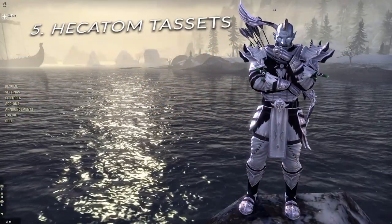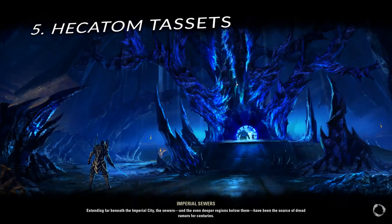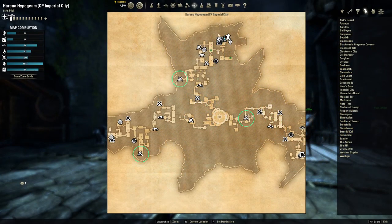Item number five: Hecatome Tacits. This lead drops in Imperial City from Generals Cryozote, Zamakar, Eberl, and Crossigar. Once the lead has been found, you'll need to head over to Canarthi's Roost to dig it up.